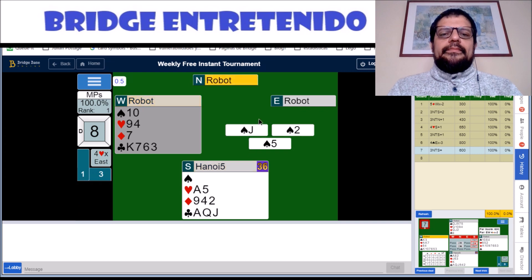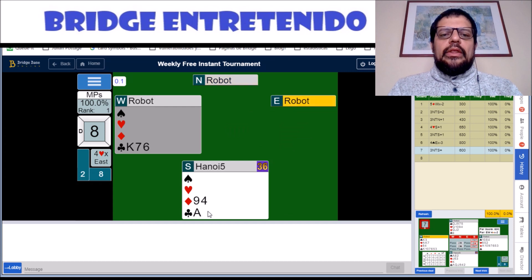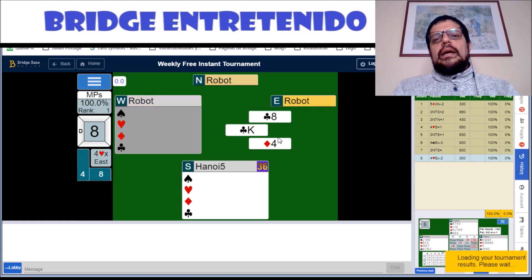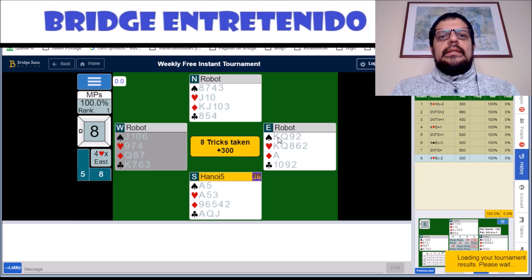He enters dummy, plays a heart which we win, and then another diamond — we're in to ruff. Now he's got no trumps, just as we do. So we can let go of these clubs, which will not do anything. We are going to win this trick and cash our good diamonds — and that, my friends, is how you make 100% in hand number eight.